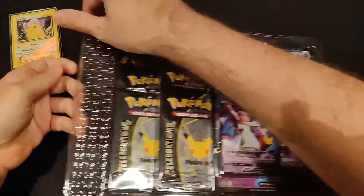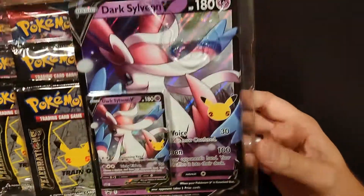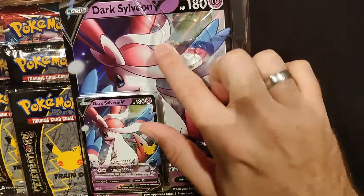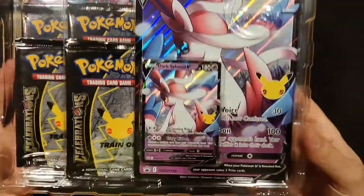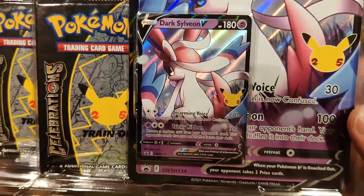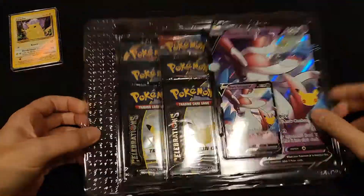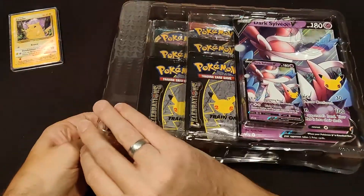Dark Sylveon V — you can already see the card. This is specially made for the 25th anniversary, as you can see by the Pikachu hat with the 2 and 5 in it. It's a gorgeous card. Look at that — Disarming Voice, Tricky Ribbon, 180 HP.